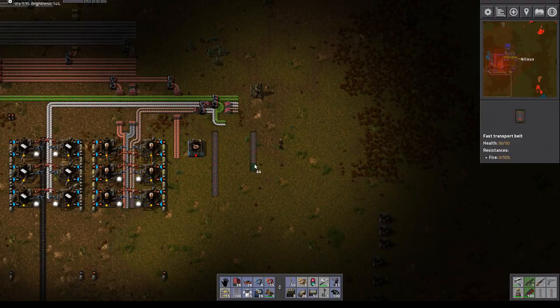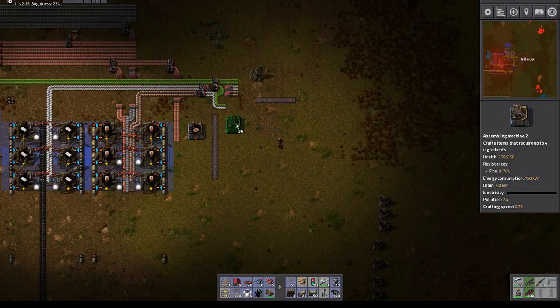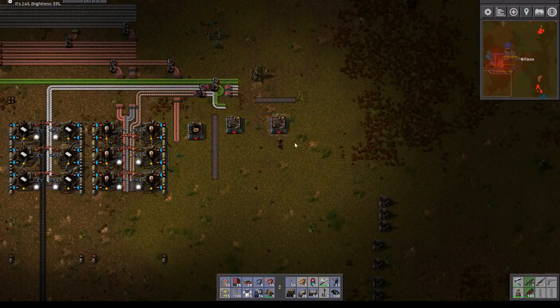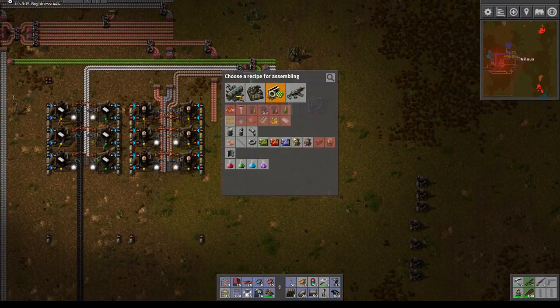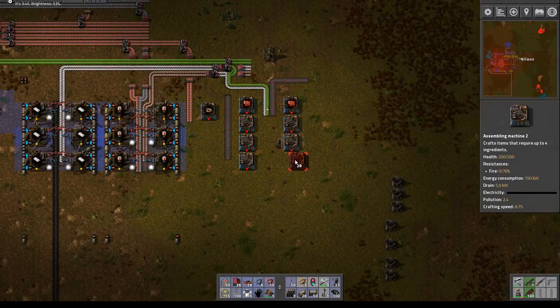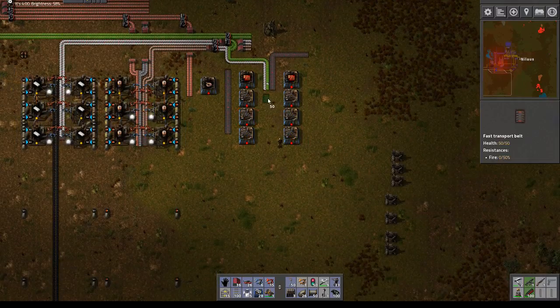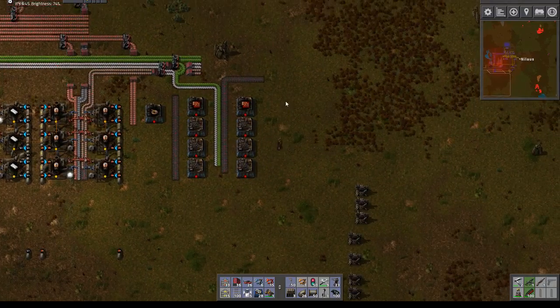I'm also going to have the output out here, into a belt like this. The red one comes out, which means I can have one on each side — I can have the belts on the side. You know what, I like to just build it on each side; that's gonna be a lot easier. So you're gonna be making red chips. I don't know if it's a good idea to keep them next to each other, like this, and then we're going to do it on this side as well.